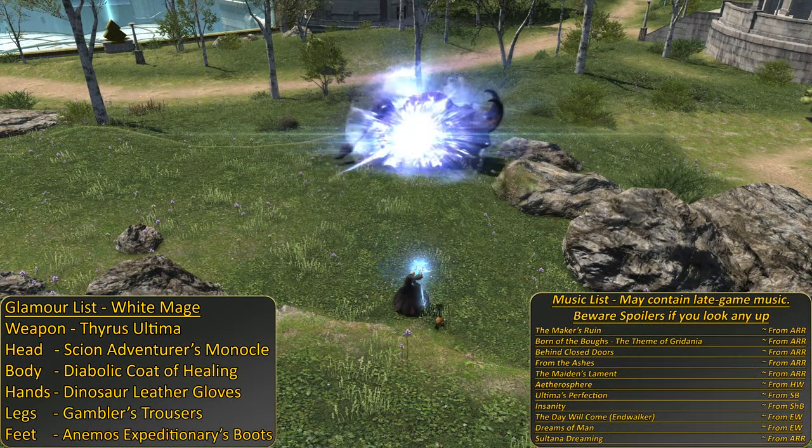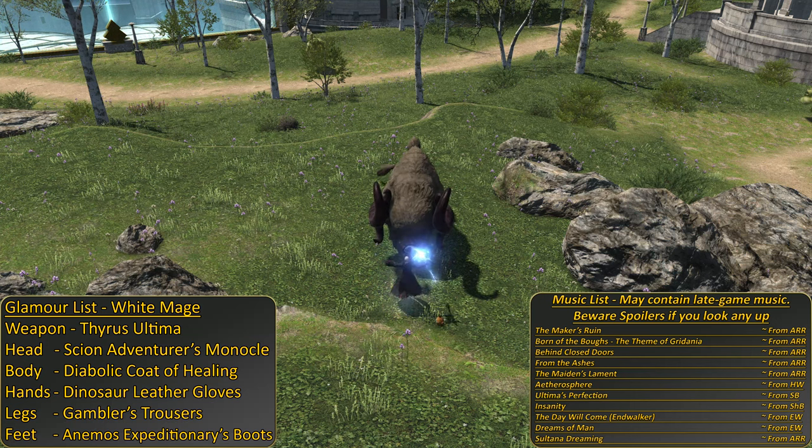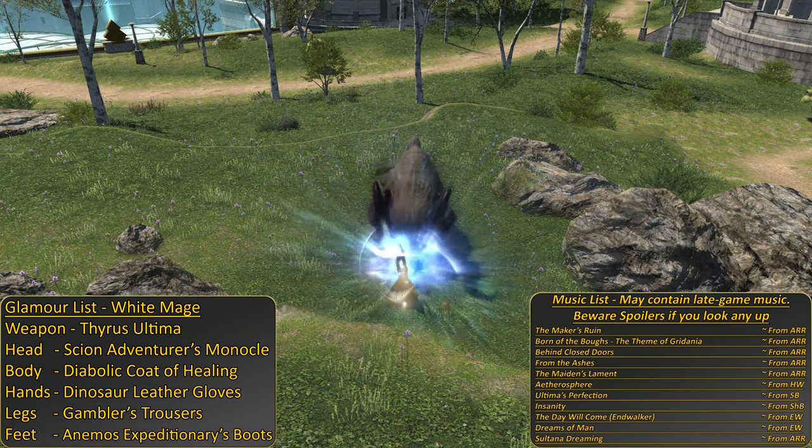Welcome to the White Mage 1 to 90 leveling skills guide. This guide will cover all of your skills as you train to pray to the heal bush better than the rest of them, but also hopefully kill your enemies along the way.